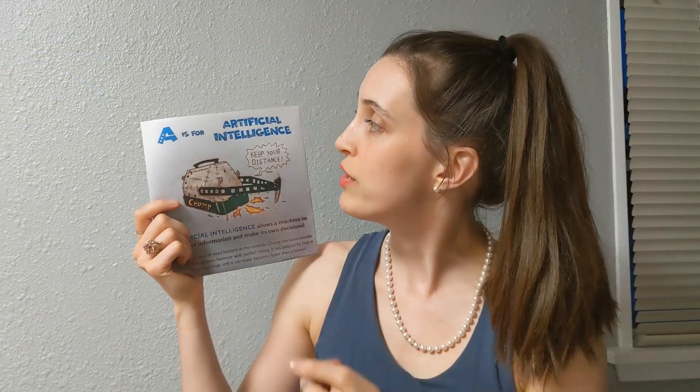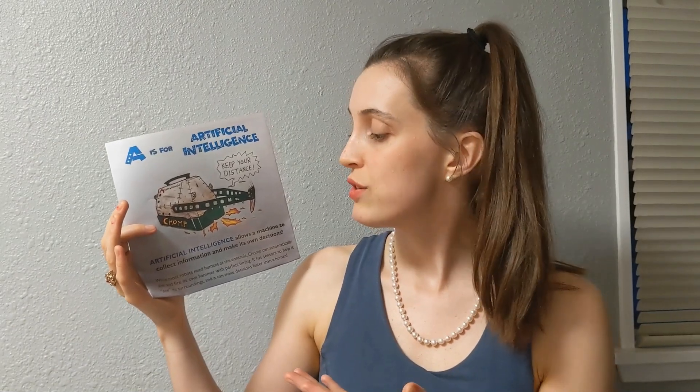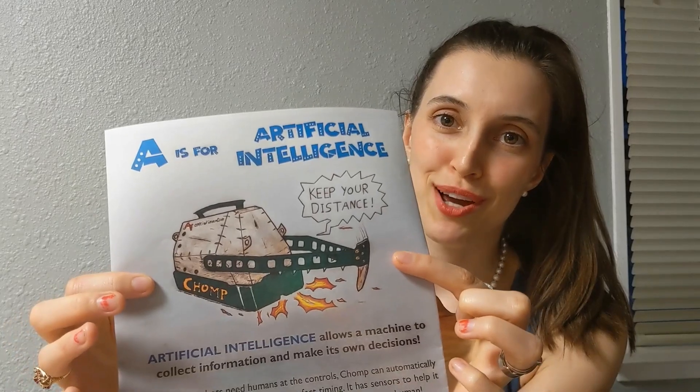A is for Artificial Intelligence. Artificial Intelligence allows a machine to collect information and make its own decisions. While most robots need humans to control them, CHOMP can automatically aim and fire its own hammer with good timing. It has sensors to help it see its surroundings, and it can make decisions faster than a human. And then there's CHOMP saying, "Keep your distance! CHOMP CHOMP!"